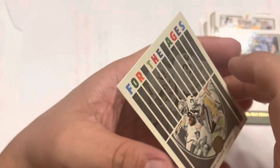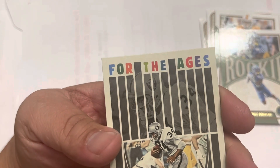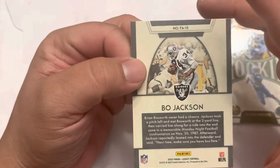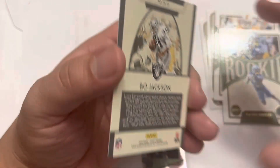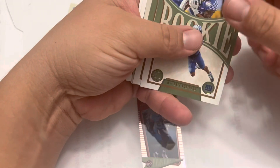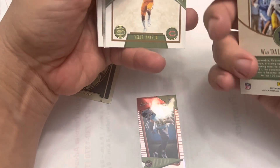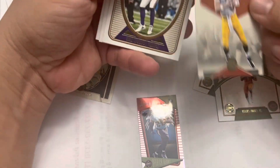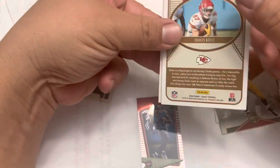And we have a For the Ages — Bo Jackson. So it looks like the only numbered card is the Derrick Henry, as this doesn't have a numbering, neither does this, neither does that, and these are base cards.